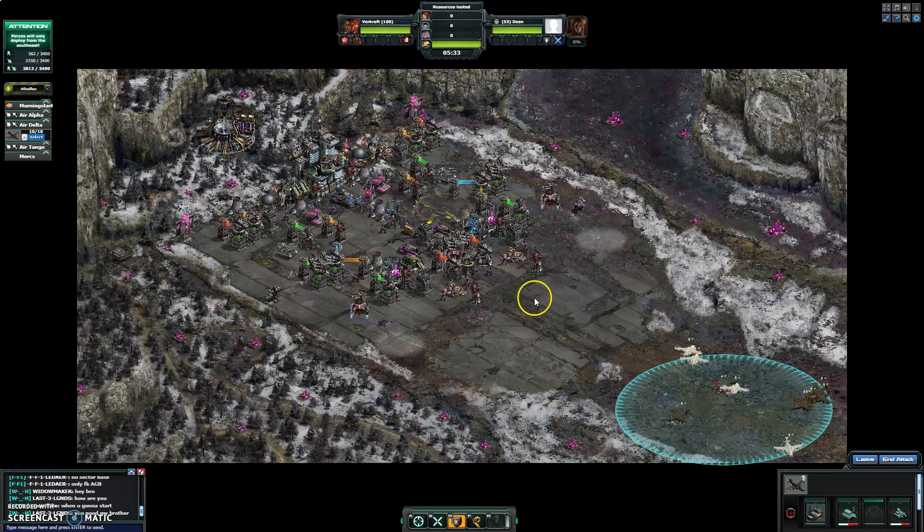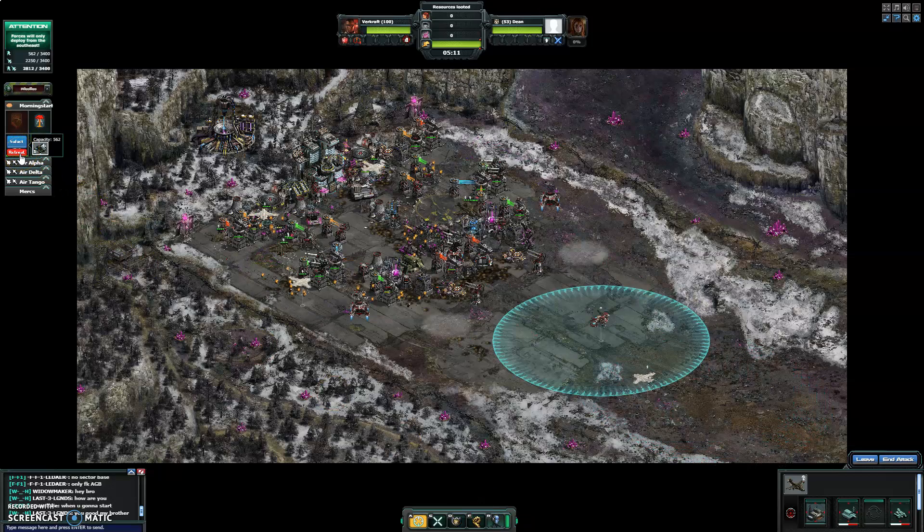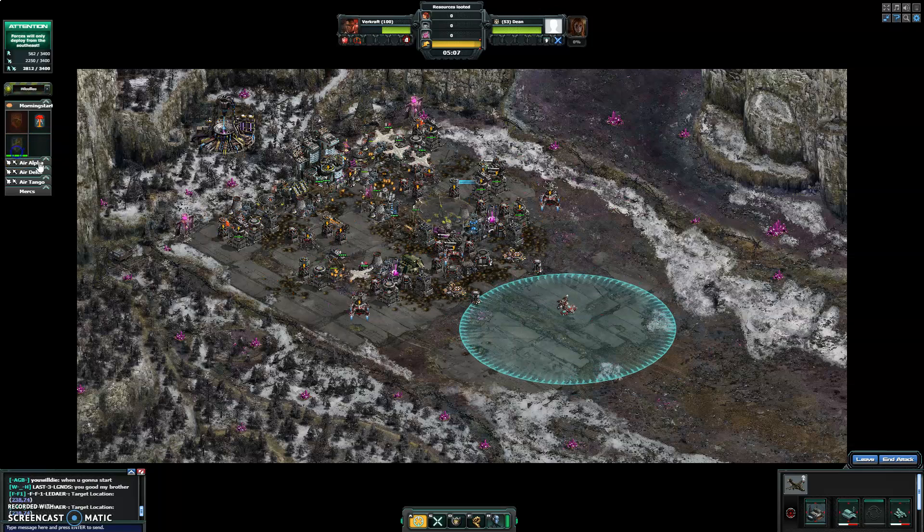We're going to use that to boost them, and then when they go through, we're going to put them on Ruby. But we've got to get the Proteus ready to be retreated. So we're going to put them on Ruby, let them do their thing. They're going to get the boost from the Proteus, then we're going to make the Proteus retreat. Retreat — there you go.